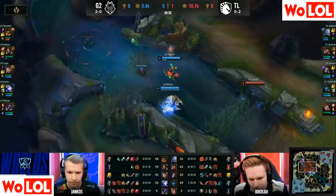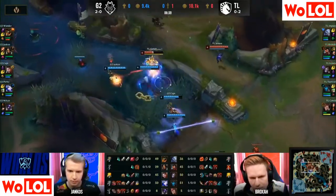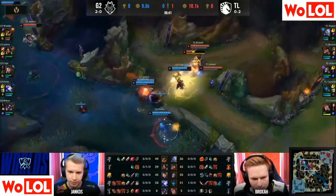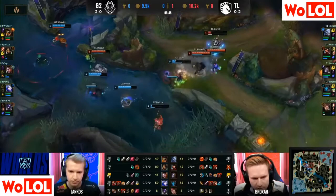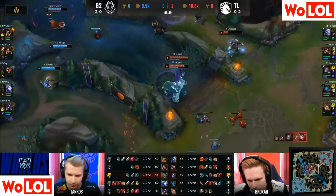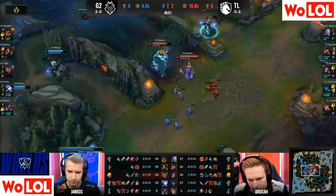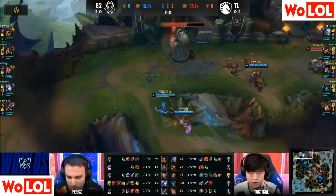Team Liquid got the kill and look at the camp difference — a five farm lead for Jensen in mid. Speaking of a fight in the mid lane, Core JJ drops it low, has the punch for the shield, he needs it. They'll jump forward — big punch, shockwave onto three, Yankos is burning down. Team looking for the second kill, they're going to grab it on the Jensen ulti. Impact forces the flash away from Yankos and Team Liquid is up 800 gold.